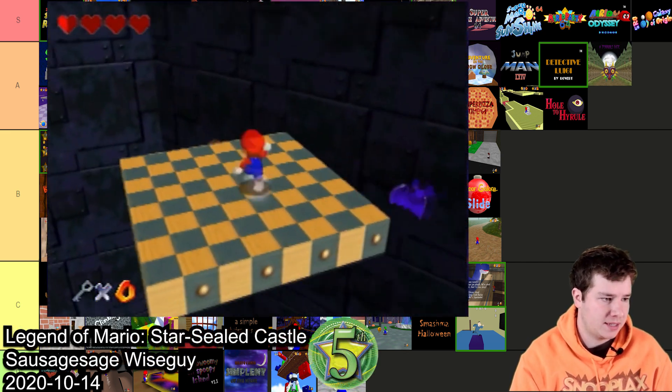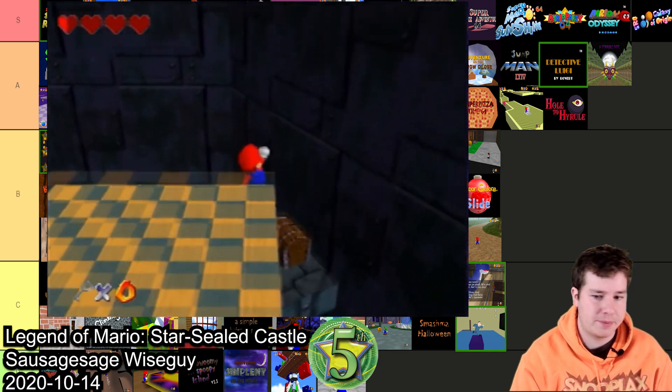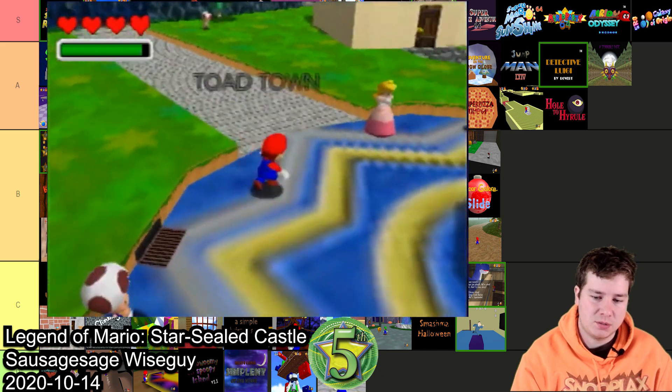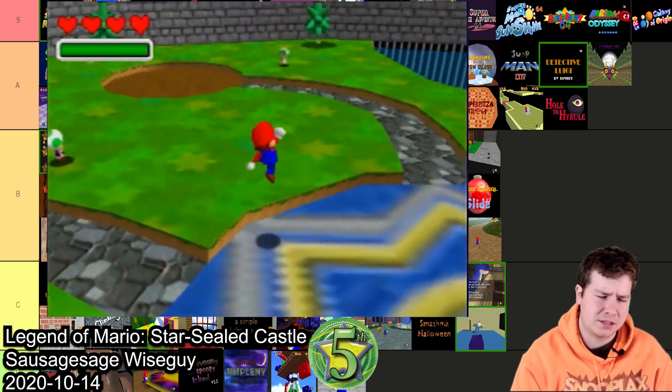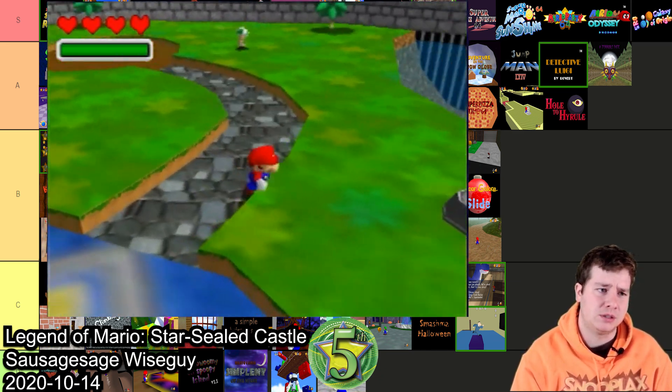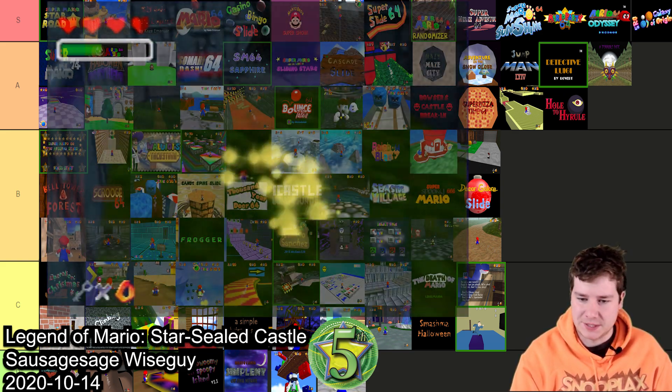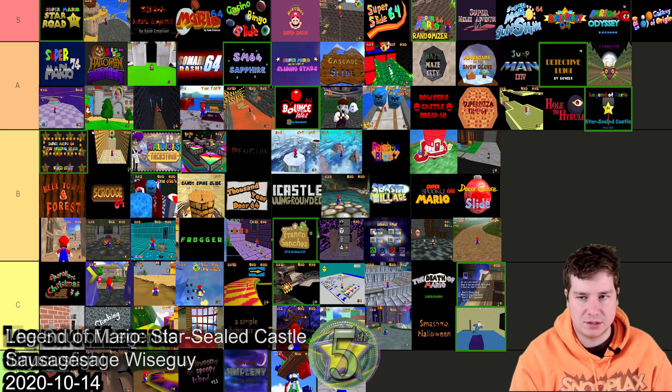In fifth place is The Legend of Mario: Star-Silled Palace made by Sausage Sage and Wiseguy. It's console compatible and has a lot of stuff from Paper Mario too — so it's kind of like Paper Mario and The Legend of Zelda combined. I was just really impressed by this one. I think I gotta throw it in A.